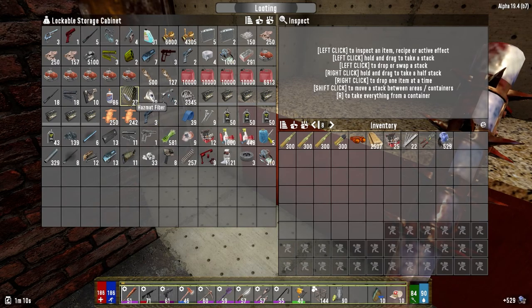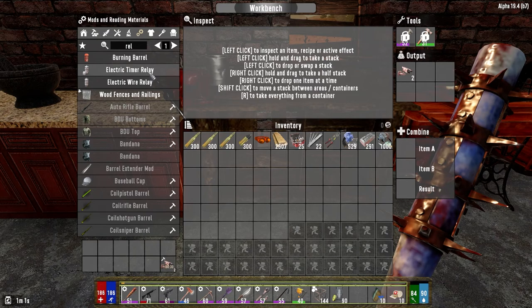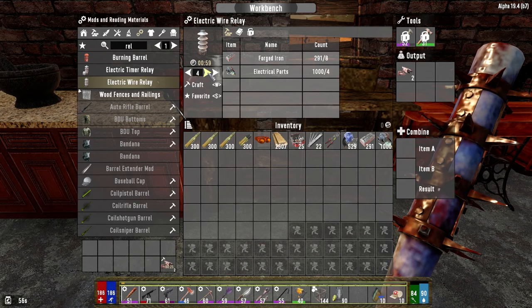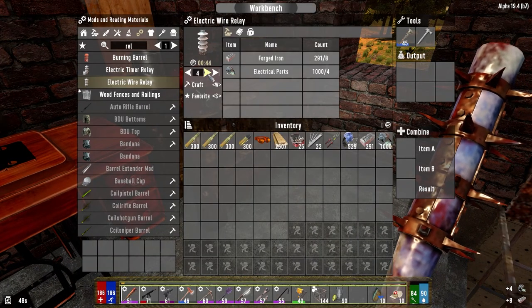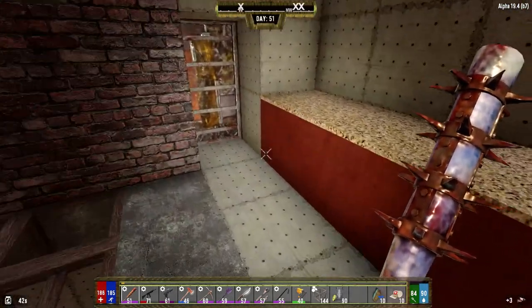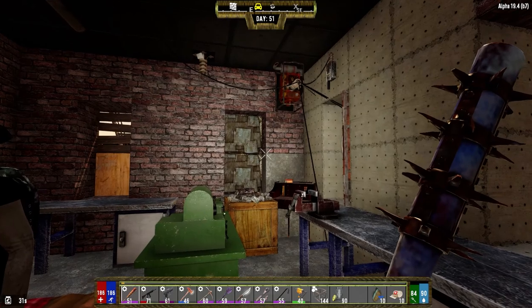I think it's mechanical, electrical, and forged iron again. Let's grab the relays. Get those going, grab the motion sensors. I should probably put one motion sensor on the inside and then one on the outside, but we have to wire up to something that's going to be turned on all the time.